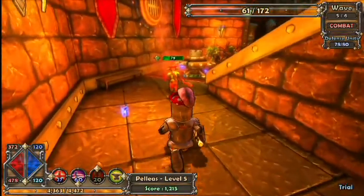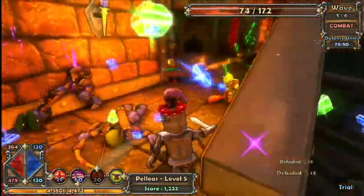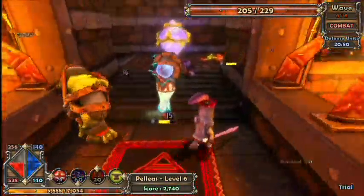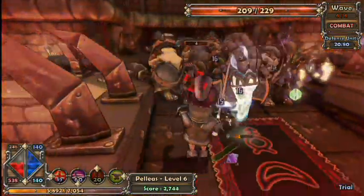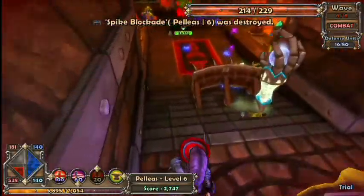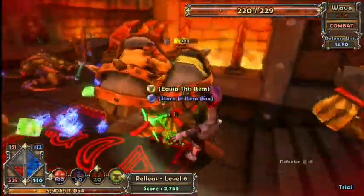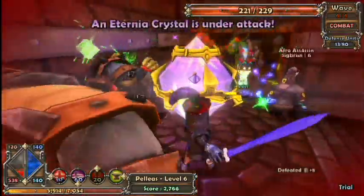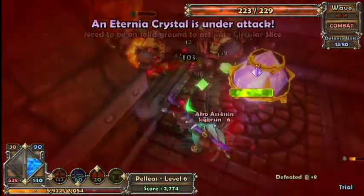On this map there were sort of three main ways to get in - from the middle, the left, or the right. I covered the left side and Callum covered the right side. In this video we were getting overwhelmed so we had to pull back to the crystal and try to defend it - Callum's side was getting screwed over too. As you guys can see, the stage dive failed but Callum's sentry turrets were defending. They broke through on Callum's side so I went to help and these big dudes really own you. You can see the ogre behind the crystal - he is a beast.